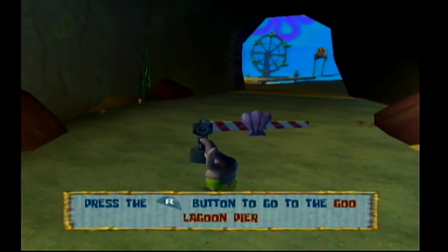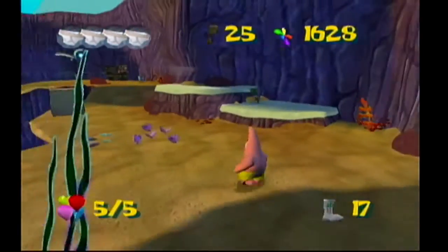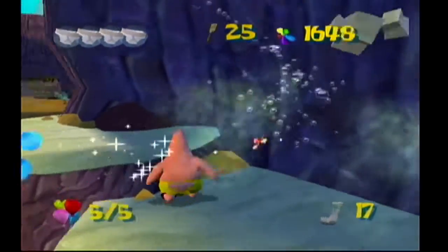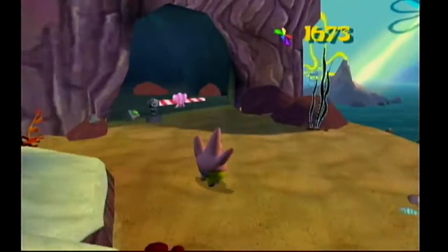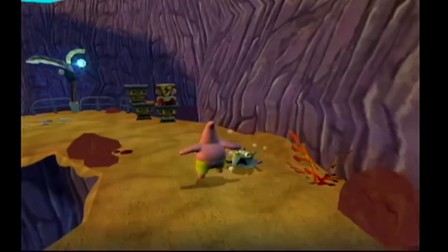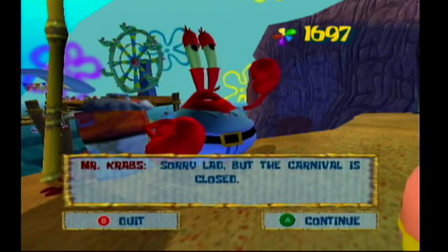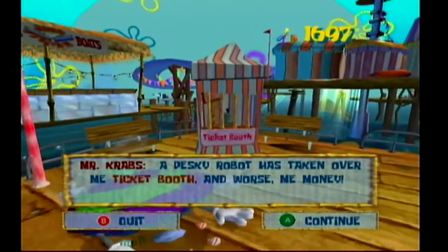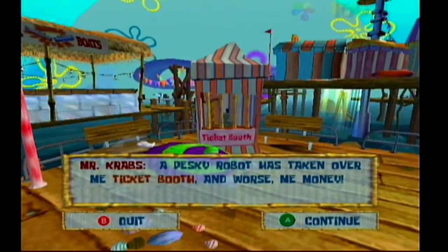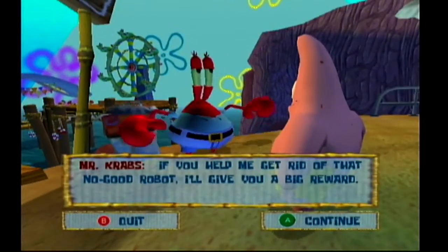I think we're good to go. Let's head on over to the Goo Lagoon Pier. That was a quick area. And there's another box and a robot. Where did all those other things come from? Whatever. Just use a poor citizen. And there's Mr. Krabs. The carnival is closed — a pesky robot has taken over me ticket booth, and worse, me money. If you help me get rid of that no good robot, I'll give you a big reward.